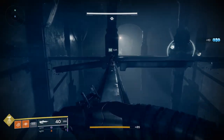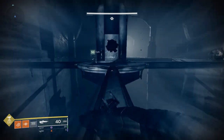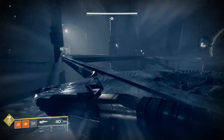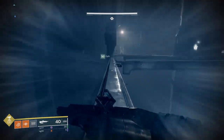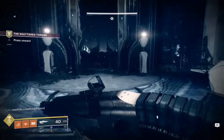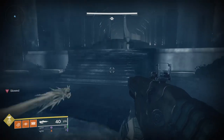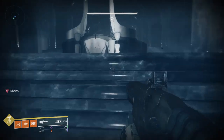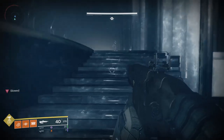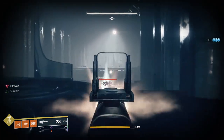Platform your way up to what I'm calling Anor Londo, then you'll traverse the high beams — watch out for ogres here who will absolutely try to boop you off — and eventually you'll reach a room that slows you down where you cannot use extra jumps. This is the Thrall Gauntlet and you can't regenerate health in here, so you may want to utilize things like Crimson, Wormhusk Crown, Karnstein Armlets, One Eyed Mask — anything you can do to regenerate health is helpful, including a healing rift.